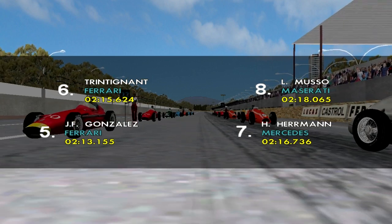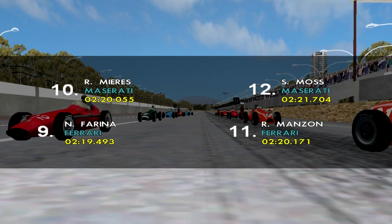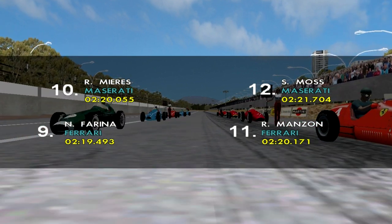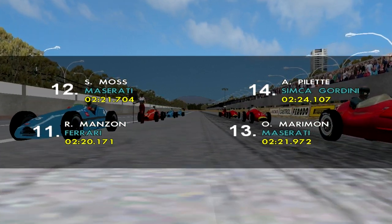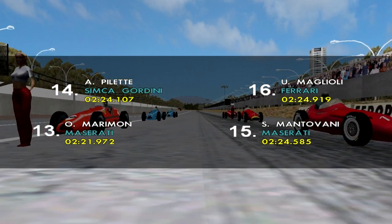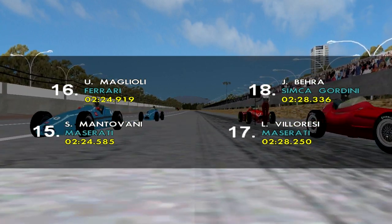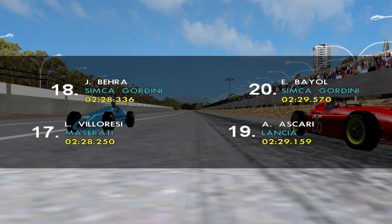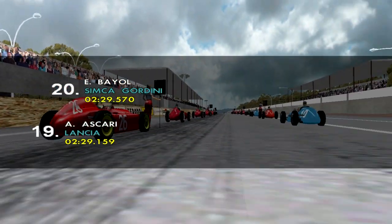Trintignant is in sixth, Hans Herrmann seventh, Luigi Musso eighth, Nino Farina ninth, Roberto Mieres occupies the 10th spot on the grid with Robert Manzon in 11th, Stirling Moss in the green Maserati in 12th, Onofre Marimon 13th, Andre Pilette 14th, Sergio Mantovani 15th, Umberto Maglioli 16th, Luigi Villoresi in 17th, Jean Behra 18th, Alberto Ascari unfortunately down in 19th, with Eli Bayol occupying the 20th spot.